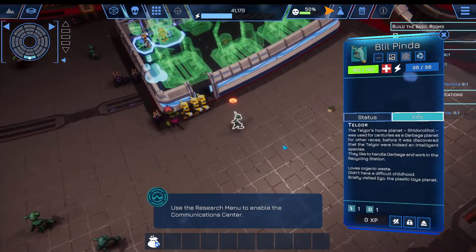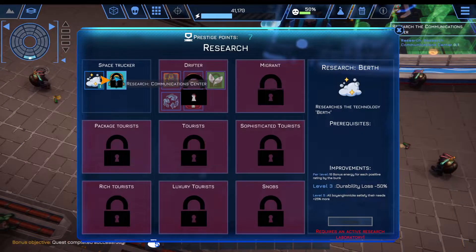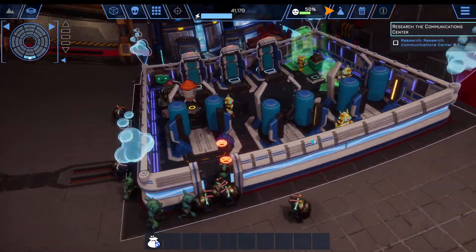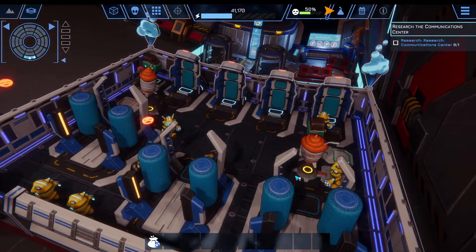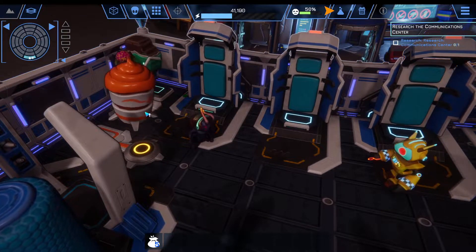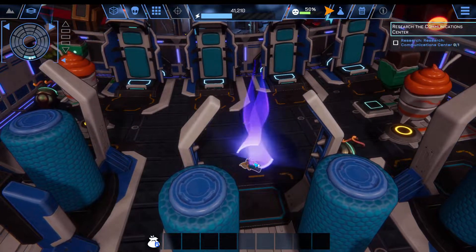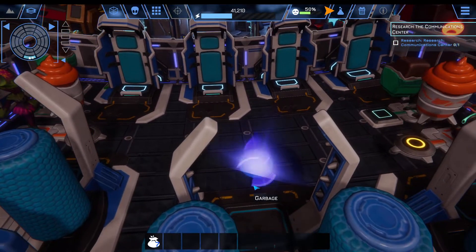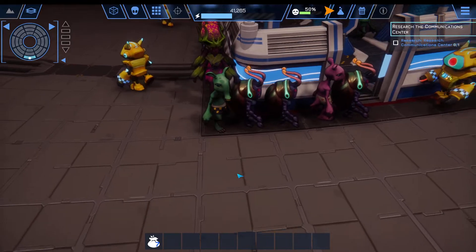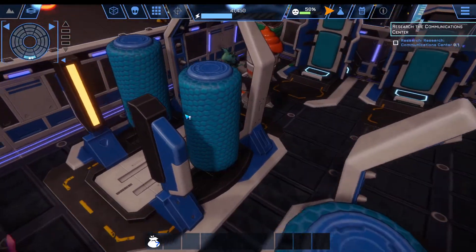[In-game]: Use the research menu to enable the communication center. [Commentator]: We can play now. We have to wait a little, because if you satisfy their needs, you basically get research points. Everything looks so cool. The game is still not finished, but it looks kind of extraordinary. It's basically like WALL-E with aliens. Don't throw garbage all over the floor — you'll attract insects. You'll attract unwanted attention. As you can see, they form a nice little orderly queue and they'll enter the place as soon as it gets more free.